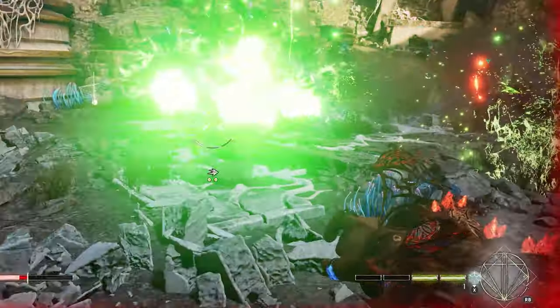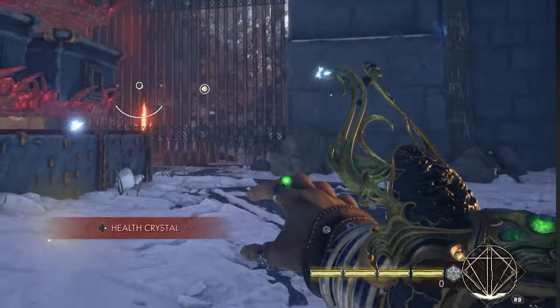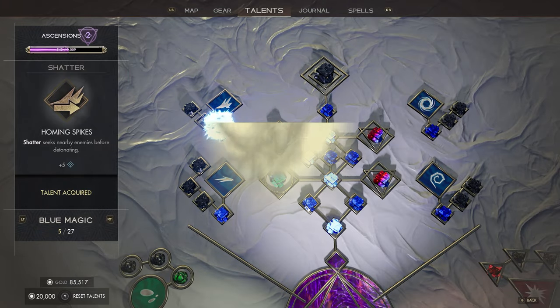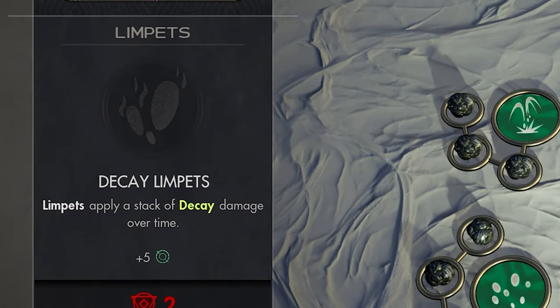You'll cast your fury spells using both hands, and they will cost you fury mana, so you'll need to crush mana crystals to restore it when you run low. You'll be able to upgrade and improve the effectiveness of your fury spells through gear and through your talent tree. Add homing to your Shatter spell so it will seek out targets, or apply decay to your Torrent spell so it continues to do damage over time.